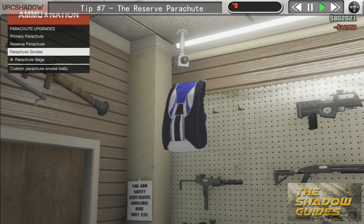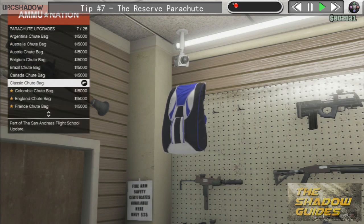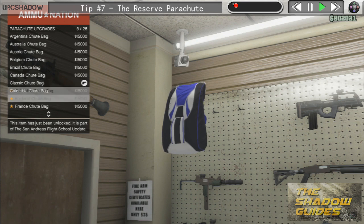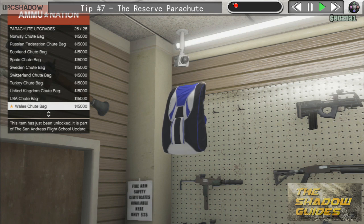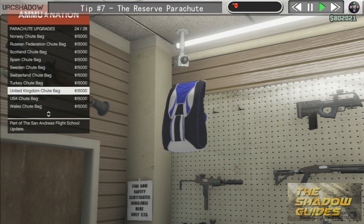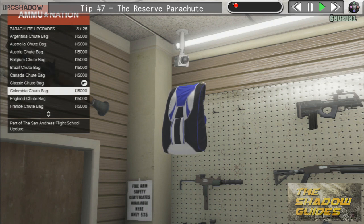Also new for this update we have something called parachute bags. The parachute bag is a bit self-explanatory — it's basically the bag the parachute sits on when it's on your back. New for this update Rockstar have introduced flags of the world parachute bags. As you can see scrolling through the list, a whole load of different countries' flags are represented. I've got a bit of a difficult choice here — I've got United Kingdom or England. I guess I'll go for England.